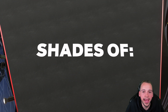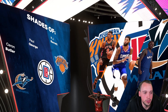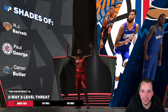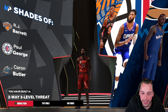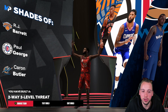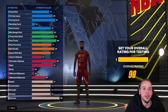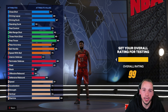Another reason I went small forward instead of shooting guard is that right in the middle you do get the Paul George comparison, along with RJ Barrett and Caron Butler. It's a two-way three-level threat archetype which is actually pretty accurate. I made mine a shooting guard and didn't get the Paul George comp, which upset me a little bit. I've also done a face recreation of Paul George which is based on another YouTube video — if you want me to cover that I can do it in another video.